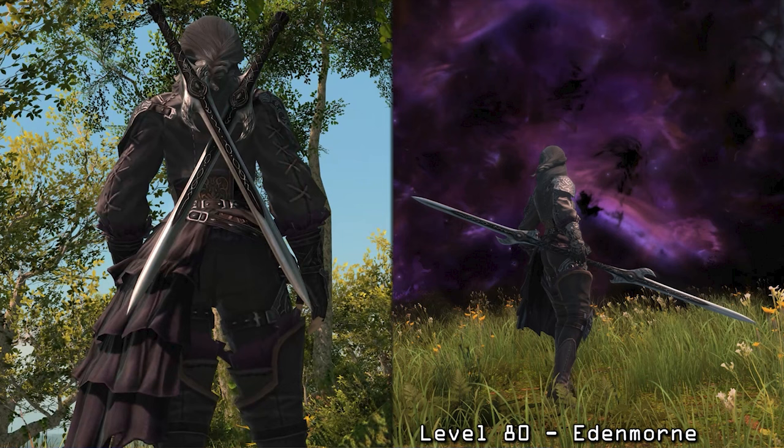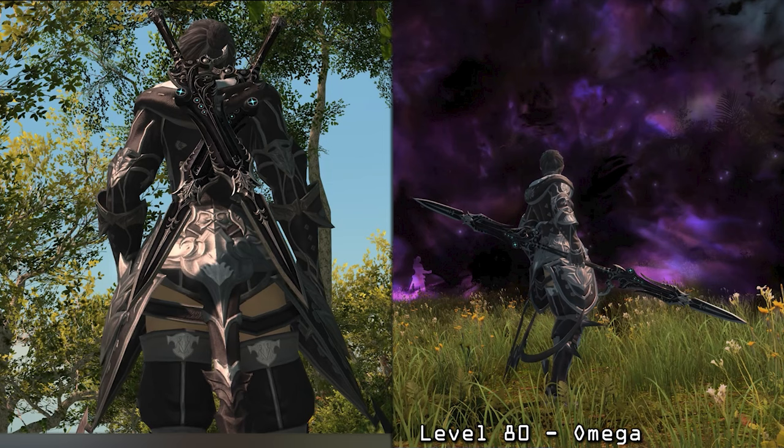Just a pretty standard sword. Up next, we have the Edenmorne weapon. This is an interesting one, because we're getting weapons from old raids, which is something that we haven't seen before. I have a theory about that that I'm going to go into a little bit later. But up next we have the Omega set, and this does have a unique weapon set — again, part of that theory I'll come back to. Very interesting that we're getting these old raid weapons.